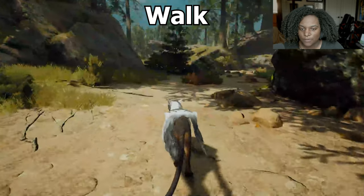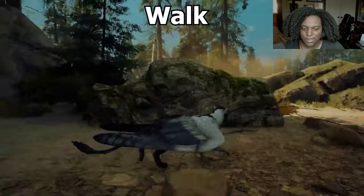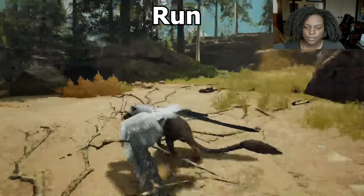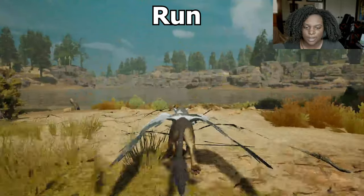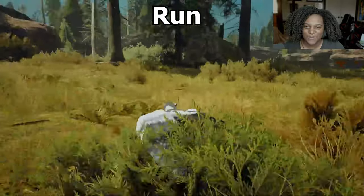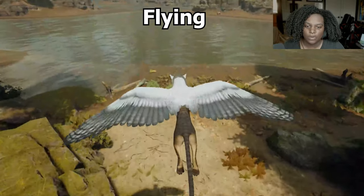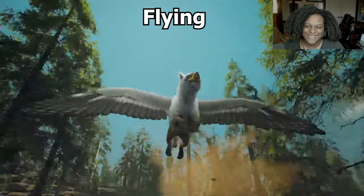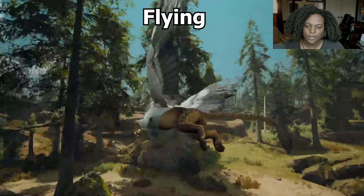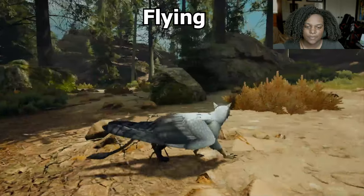Let's do some of the animations right quick. First, we got our walk — it's kind of like a slow run for the baby at least. You can kind of see they want to run, but it's not really. Does look a little awkward. Actual run — the way the back legs work is very similar to the Smilodon mod; you can definitely see that. And let's see if we can fly — whoa, there we go. It looks fantastic, it looks so good. And it was really easy to take off — I didn't have to do a really long run-up. Turning in circles and everything. Very easy. Awesome.